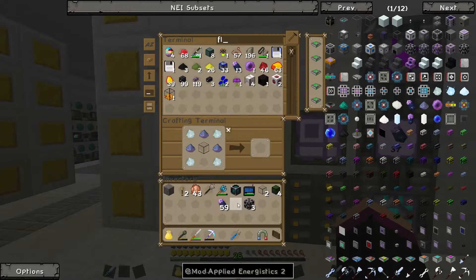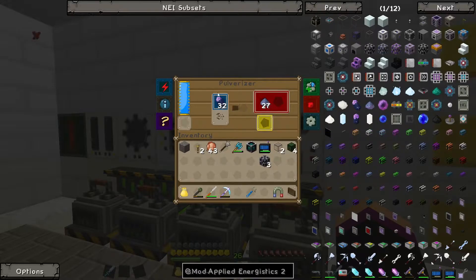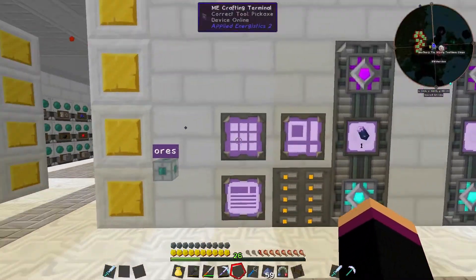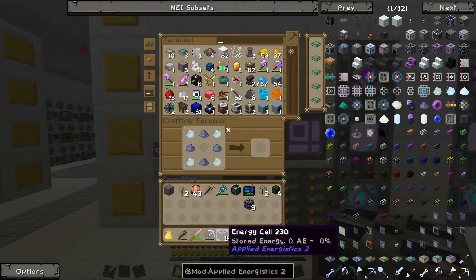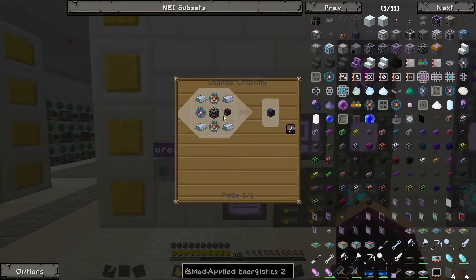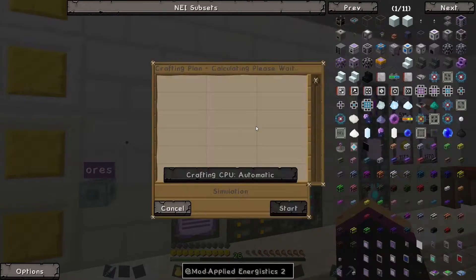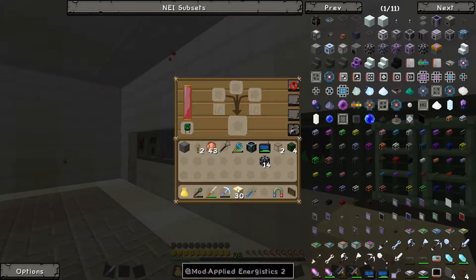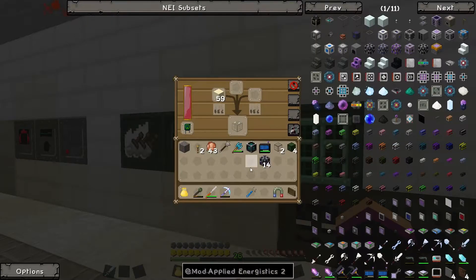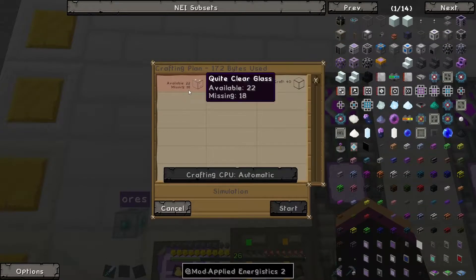I'll have 50 fluix crystals and it'll make the rest while we pulverize these — chuck them in there. This should be more than enough for what we need. We'll go back over here, chuck you in there. We're missing quantum glass. Do we have enough quartz? No, we're missing 47 glass. Luckily we have this — put you in there and put you in there so it goes even faster.